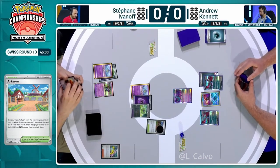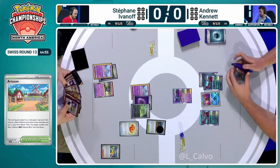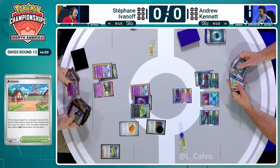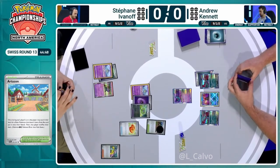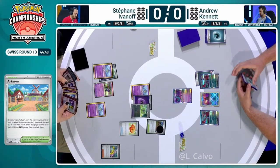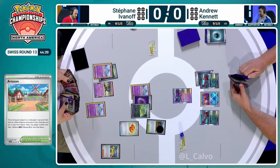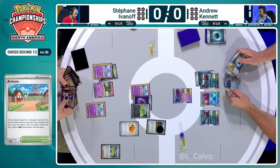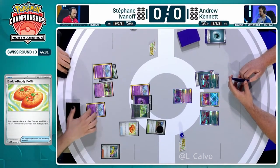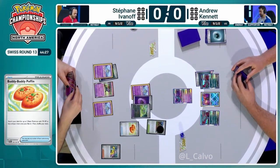It's going to be a while before Stefan even gets an attack off. This isn't really a likely matchup to hit going into this tournament. There were only five Ancient Box decks in day two. Drew Kennett is one of those players piloting this deck, and he is a fantastic player. If Drew Kennett is playing into a giant field of Gardevoir, he is going to love to see that.